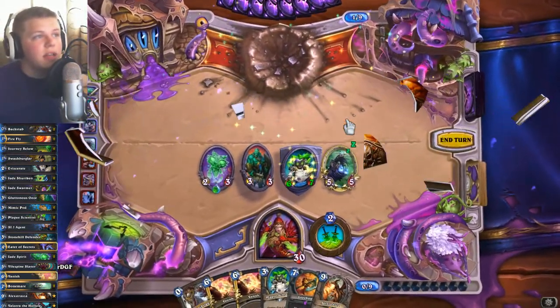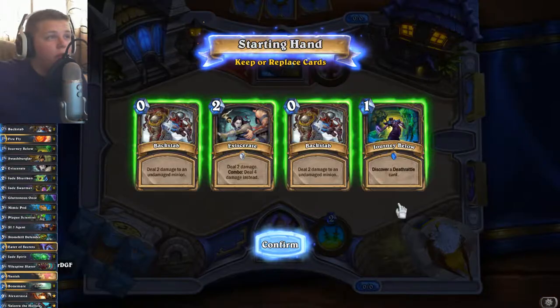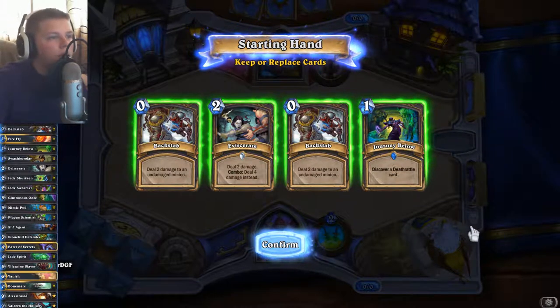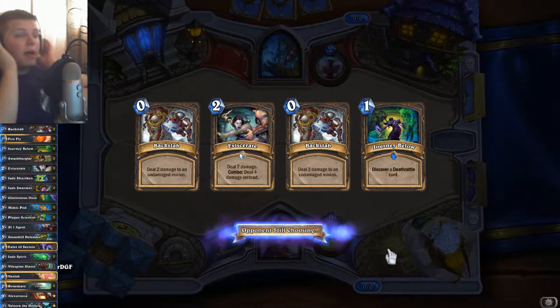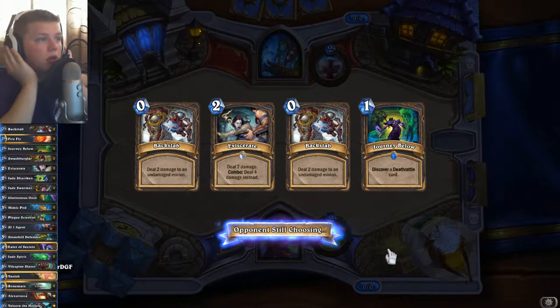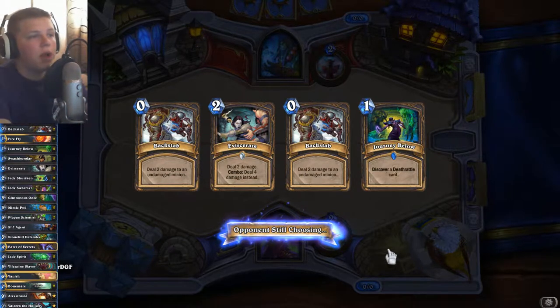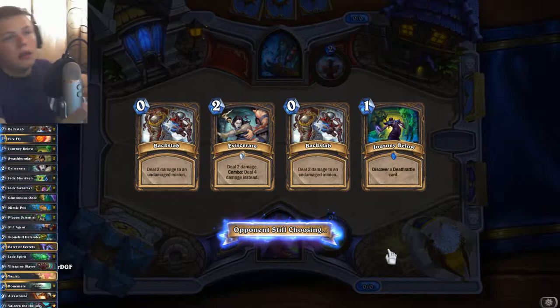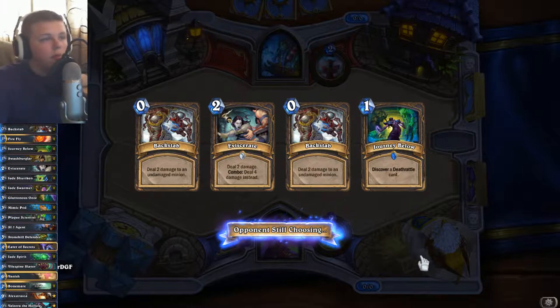I don't know what that guy was doing — he didn't even play a card all game. Okay, we're facing a Shaman. Let's keep all of these, to be honest. We'll need the backstabs for early totems, and then eviscerate — same thing. If he plays super aggro, we can just backstab-eviscerate. Journey Below could find us some early game, or if we get a cool legendary we'll have something to play later.